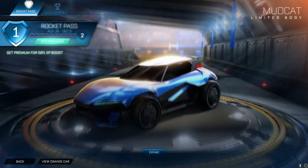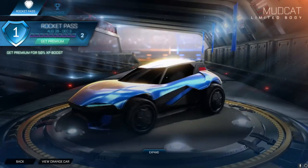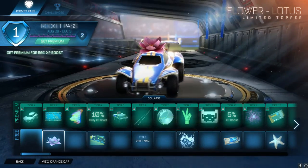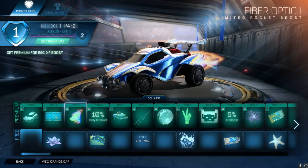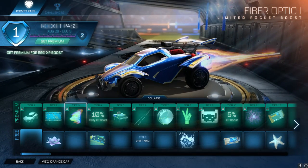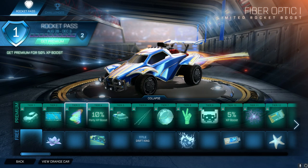Starting off, we have the Mudcat, which is your normal car body that you get right at the start for purchasing it. Then we have the Flower Topper from the Free Pass - it looks kind of cool. We then have Scratched, which is a limited player banner - it looks pretty cool. You've got this rusty rally sort of theme at the start, which I'm pretty sure is going to change into a more futuristic theme. Here we have Fiber Optic, which is the boost - I think this is definitely a good boost for a Rocket Pass. The other ones were a bit bad, but this one's definitely good.